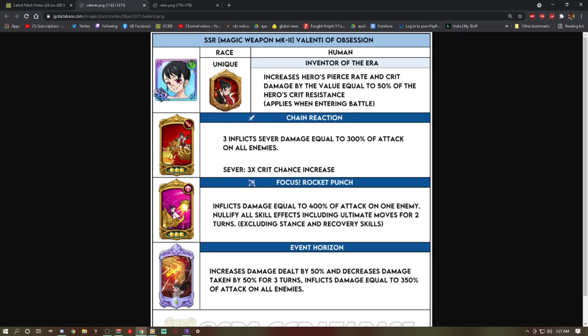Her first card, Chain Reaction, inflicts sever damage equal to 300% of attack on all enemies. Sever is three times crit chance. Giving her crit chance is bonkers considering her passive boosts pierce rate and crit damage — it makes her cards hit much harder than if they'd given her something like despair.